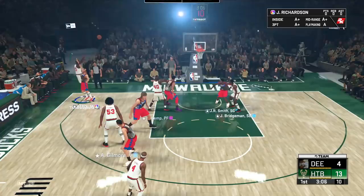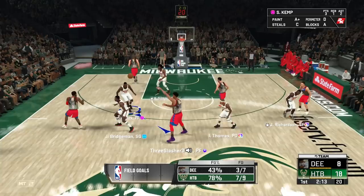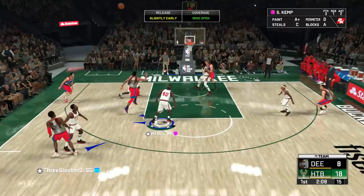That's gonna be a GG — J-Rich catch and shoot, bang! Let's go to my boy Junior — nice blow by all the way. That would have been such a nice dunk. He's trying to push the pace a lot on offense — it's not gonna work. He's gonna run a pick and roll. Don't go under it — that's not a good enough shot. Give me that rebound, thank you.